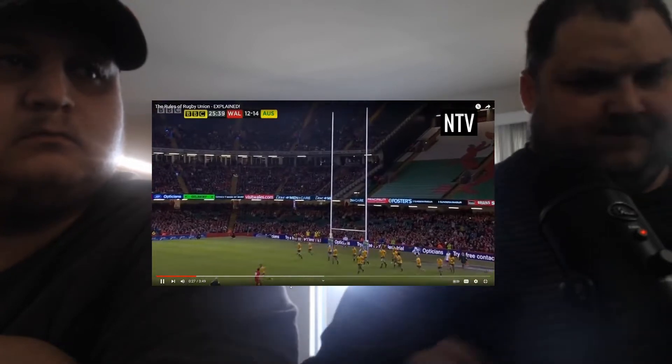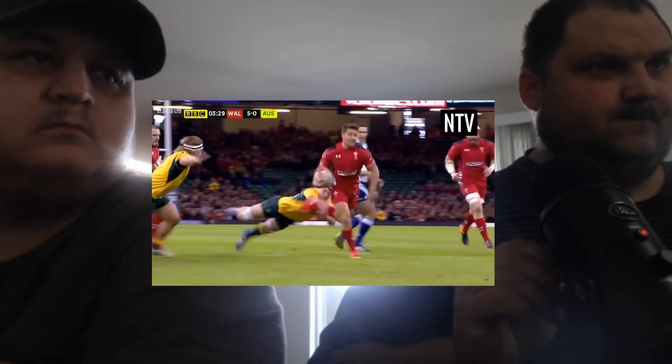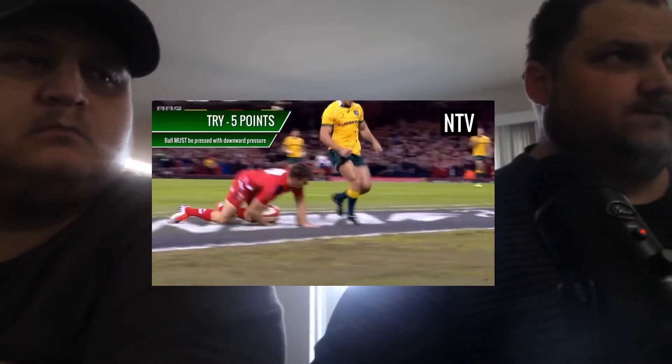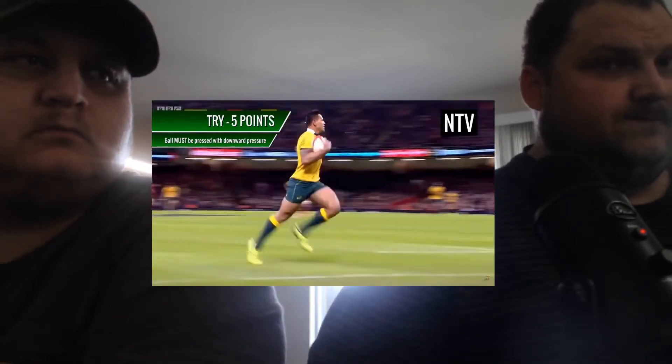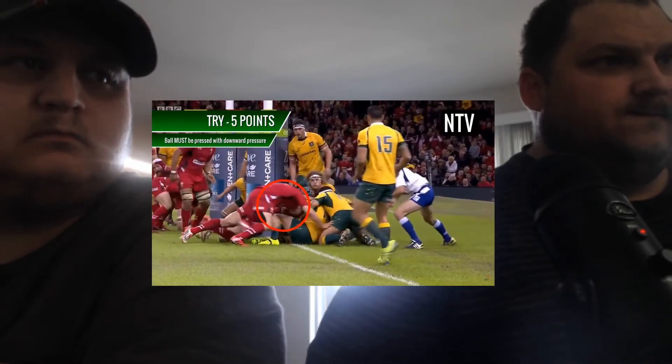The idea is to score points, and there are several ways to do this. You can run with the ball into your opponent's in-goal area and place the ball down onto the ground. This is a try and is worth 5 points. Unlike in American Football, the player must press the ball on the ground with downward pressure. No downward pressure equals no try.